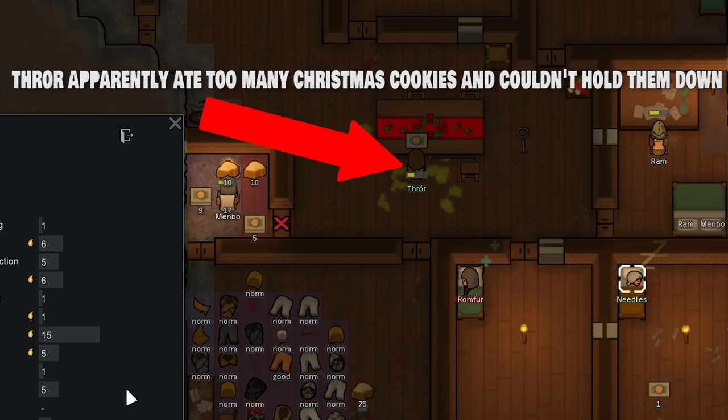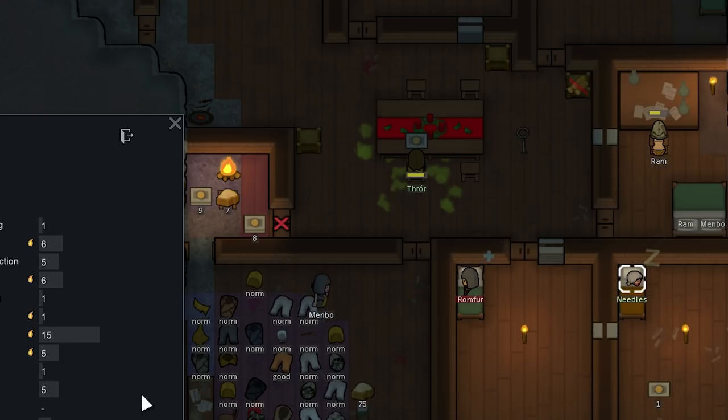We bought the Ego Death psychic engram and have around 600 silver leftover. The caravan made it home in one piece. Needles is about to join us — Goat just needs to talk to her one more time and she'll join. We're going to use Psychic Awakening on her, allowing her to use psychic powers, and we'll be doing that in the next episode. Thanks for watching and I'll see you in the next one.